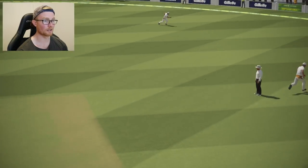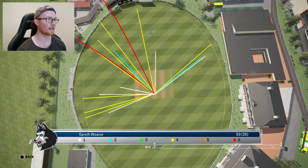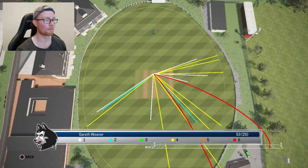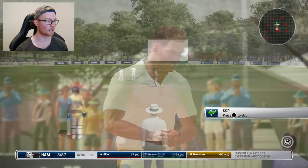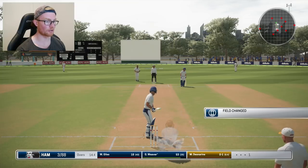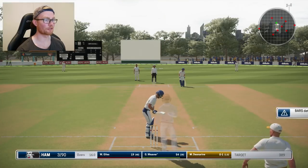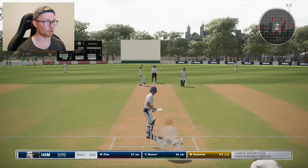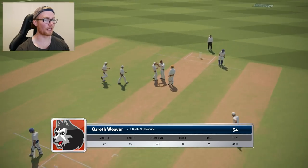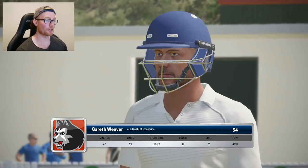The Steve Smith stance is doing absolute wonders here. Taking a look at the wagon wheel — those sixes were mid wicket and down the ground. Would be nice if they had the length shown too. We're on 87, three wickets down off 14 overs, just having a bit of fun. Dionne Orion is bowling — it's outside off and we hit it straight to the man. I think next match I'll put the batting difficulty up. We depart for 54 off 29, eight fours, two sixes. Not bad in the debut, though it was quite selfish — we should have batted for the team.